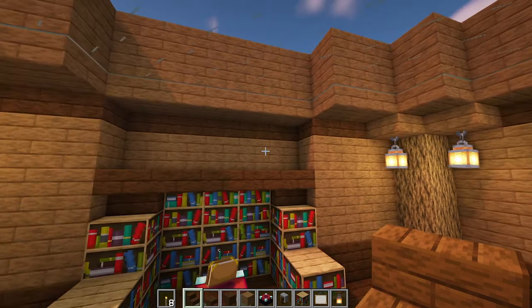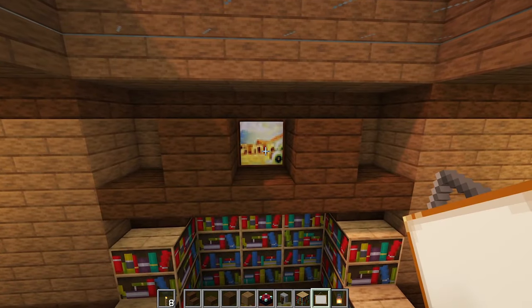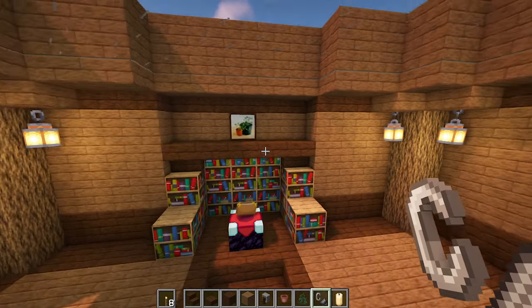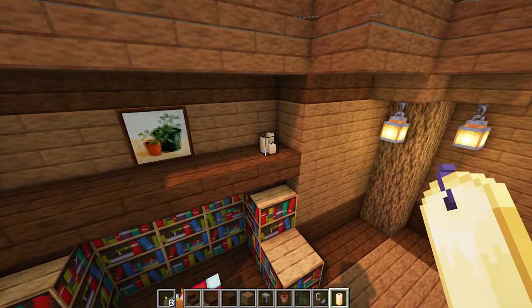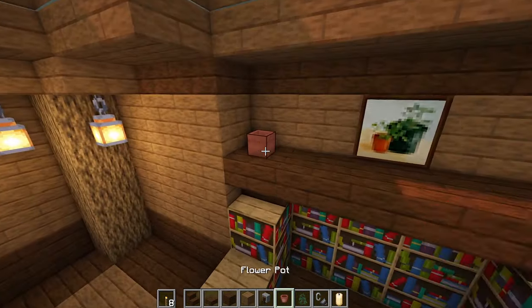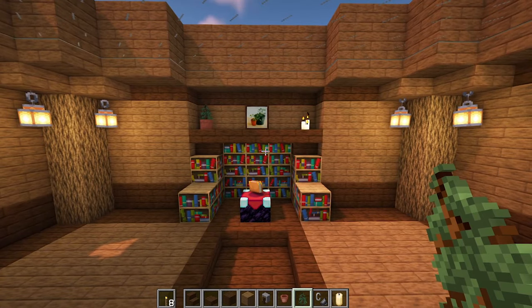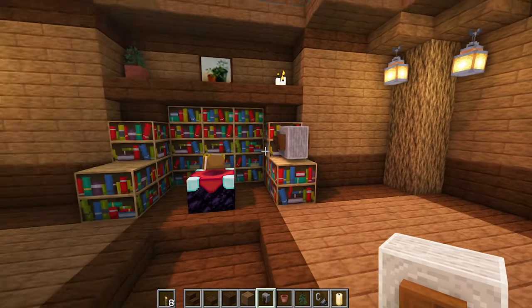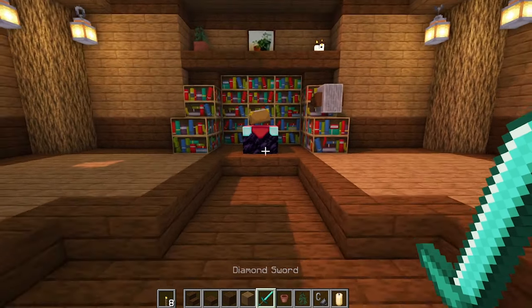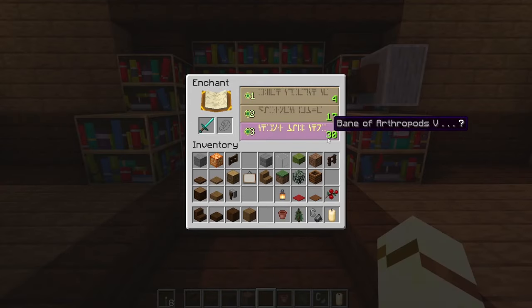To decorate, use temporary blocks to find a painting you like. Then add some candles, being very careful when you light them, and a flower pot with anything you like in it. And finally, add a grindstone at the side. As you can see here, the enchanting table set up in this way gives the full level 30 enchantments.